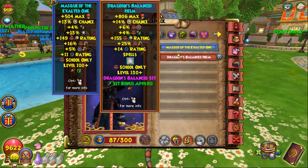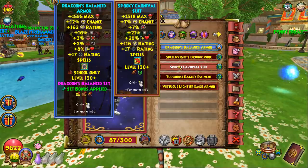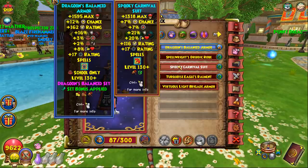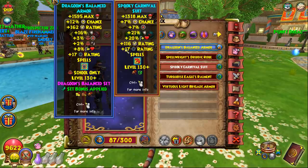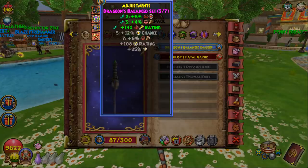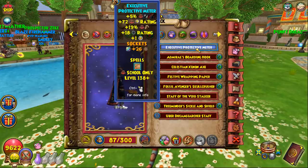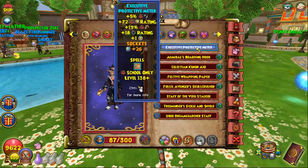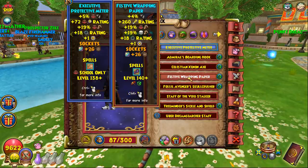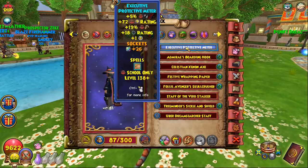For the Balance hat, mali hat is 100% the best — dragoon's hat costs you 13 resist which is huge. For the robe, dragoon is standard but for a blade stack setup I'd switch to spooky for extra resist and accuracy, which matters if you're using steel ward or steel charm at 80% base accuracy. Dragoon boots and dragoon athame give that juicy triple bonus, including important pip conserve for Balance.